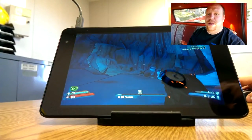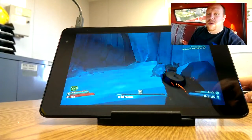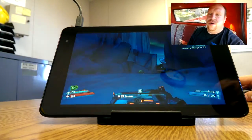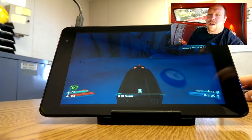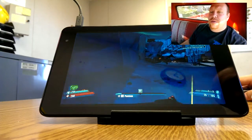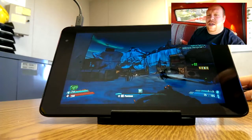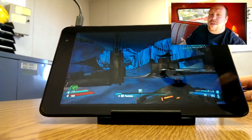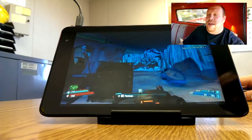Welcome back to another video of Dell Venue 8 Pro Gaming. Today we are looking at Borderlands 2. Right now it is running in 1280x800 on the built-in hardware. On minimum details, you can see as soon as I shoot here, it gets a touch of lag. So I don't typically run at this resolution. I will typically run in 640x480 in full screen.